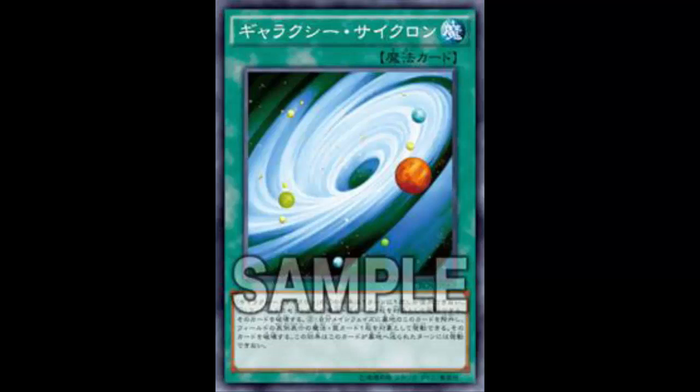The first effect: target one set spell or trap on the field and destroy it. You play this on a set spell or trap and even if they chain it, it still gets destroyed — all you have to do is target it while it's face down. It doesn't matter if it flips up, it's still destroyed. In that sense it's kind of like Night Beam. They can still chain it if the card is chainable, but it will still get rid of the card. One problem is if your opponent doesn't have a set spell or trap, you can't play it — same boat as Night Beam.